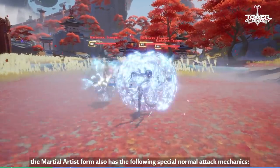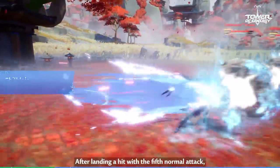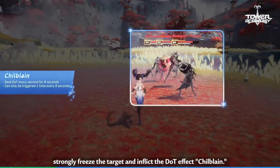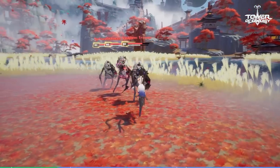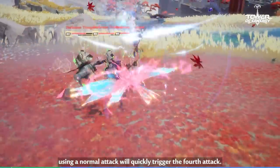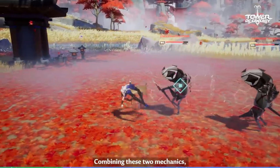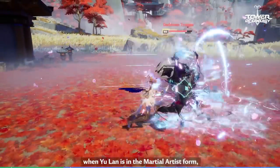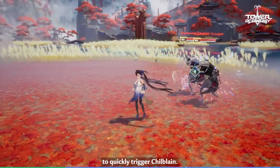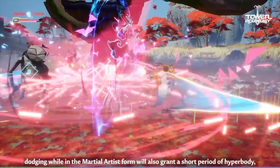Additionally, the Martial Artist form also has the following special normal attack mechanics. Mechanic 1: After landing a hit with the fifth normal attack, strongly freeze the target and inflict the DOT effect, Chill Blend. Mechanic 2: After using any dodge attack while in the Martial Artist form, using a normal attack will quickly trigger the fourth attack. Combining these two mechanics, when Yulan is in Martial Artist form, she can use a dodge attack followed by two normal attacks to quickly trigger Chill Blend. Lastly, dodging while in Martial Artist form will also grant a short period of Hyper Body.